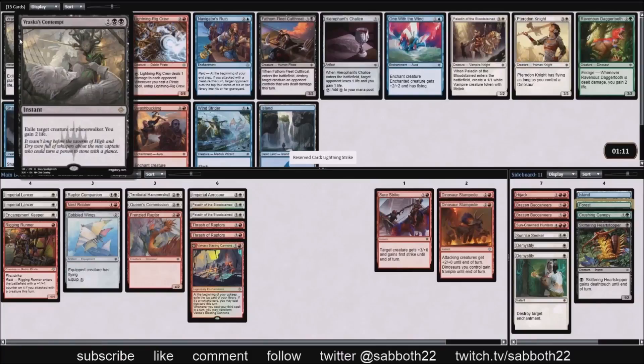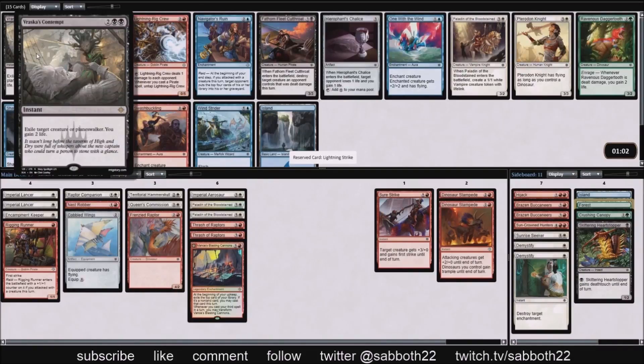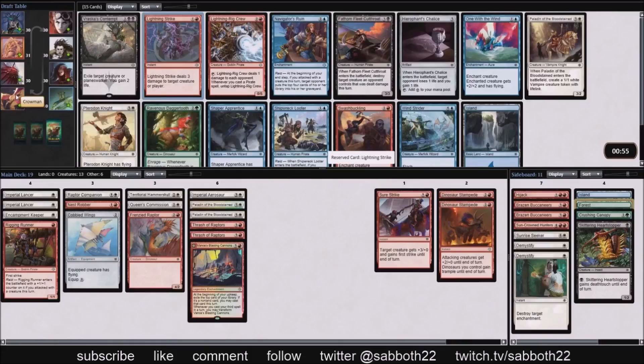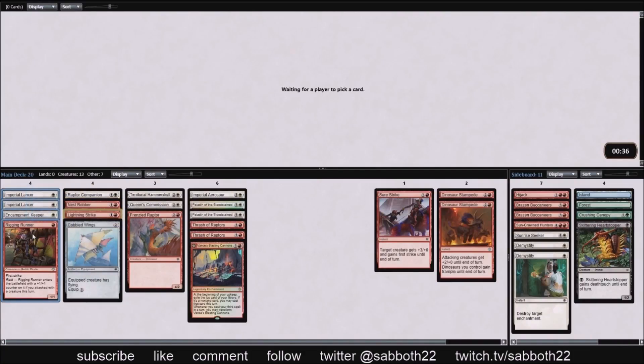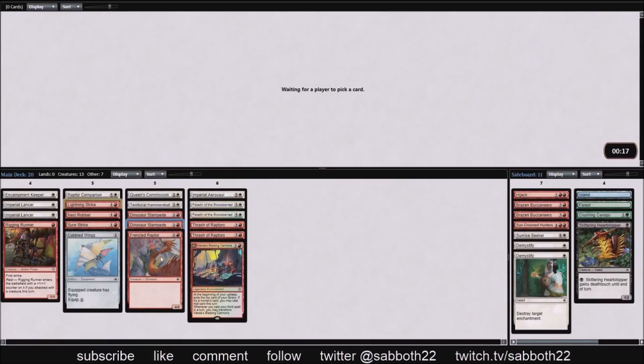We can fill in our curve with Lightning Strike, but we open one of the best cards in the set: Vraska's Contempt. It's one of the few cards that deals with Vraska efficiently — by efficiently I mean Vraska only two-for-ones you, you get to kill Vraska but they get at least a kill or a creature out of her. So your best bet against Vraska is to have a better position going in and have Vraska's Contempt. It's also a good answer to a lot of the bombs in the format.